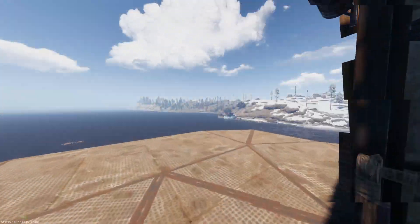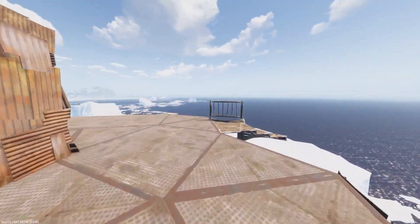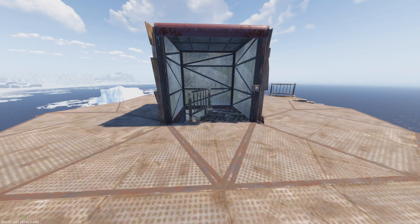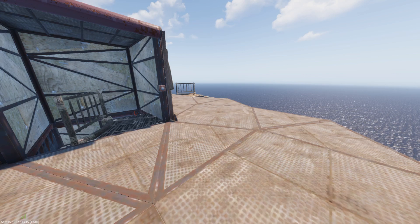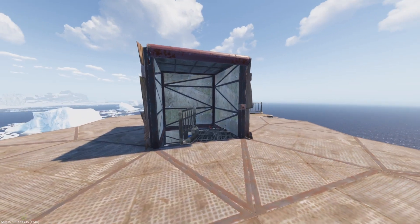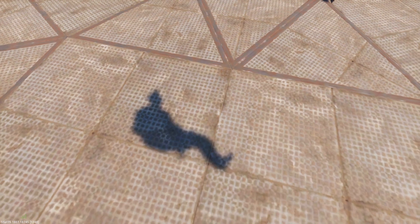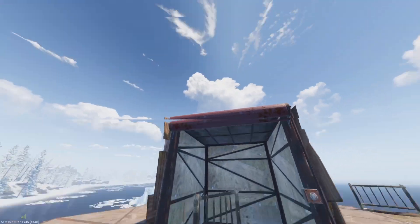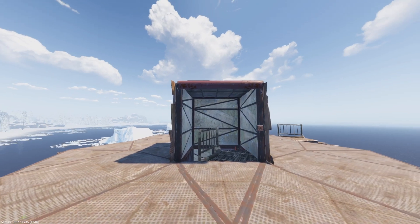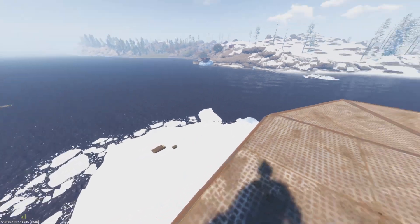Up here you have access to your shooting floor. I don't really design shooting floors so you guys will have to come up with your own design. If you want to double the raid cost to 150 rockets — two full boxes of rockets to raid — and only have one day's worth of upkeep in the TC, because we're already at the 30% total upkeep cost, you can add two more of the first floor and second floor right here and make this three taller.